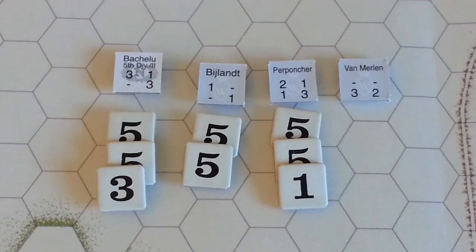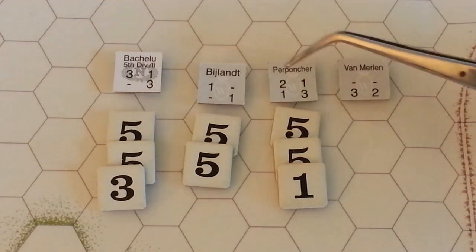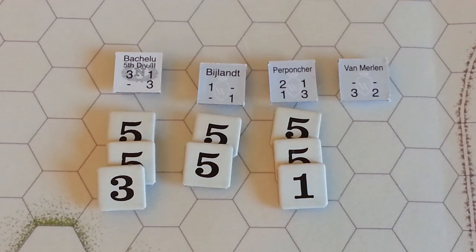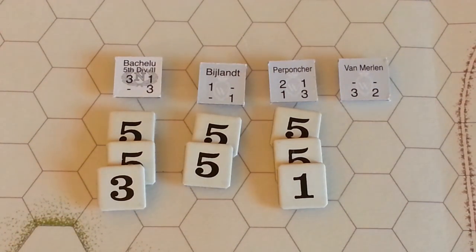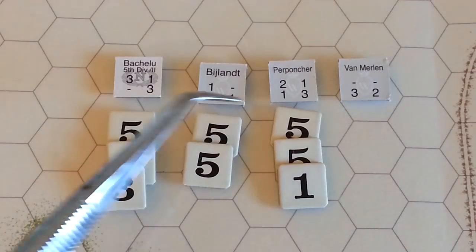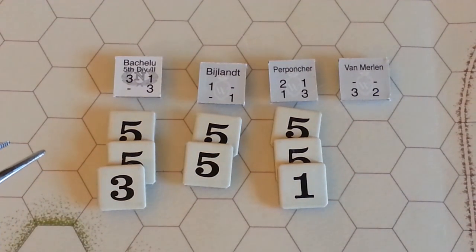These are the current leader casualties. Van Merlin, the Dutch-Belgian cavalry brigade leader, is killed. Two leaders from the Dutch-Belgian infantry — the division commander and a brigade leader — are both wounded, with respective numbers indicating turns before they can return. The 5th Division leader on the 2nd Corps for the French is also out for another 13 turns. That's going to cause a big disruption in command for the French, and the entire Dutch-Belgian contingent is really lacking leadership.